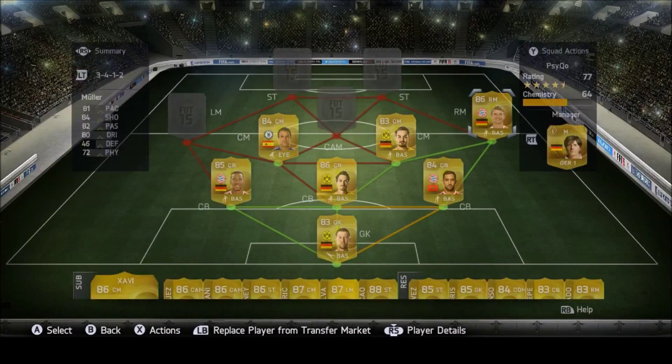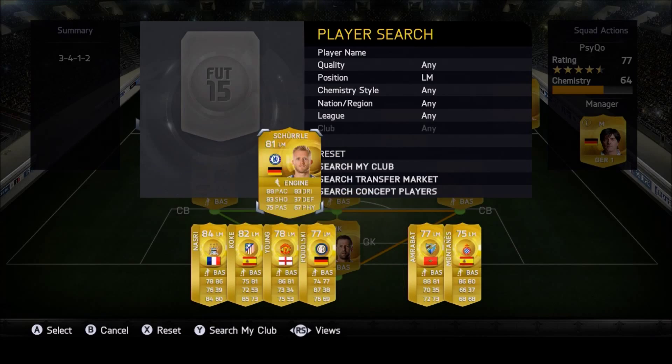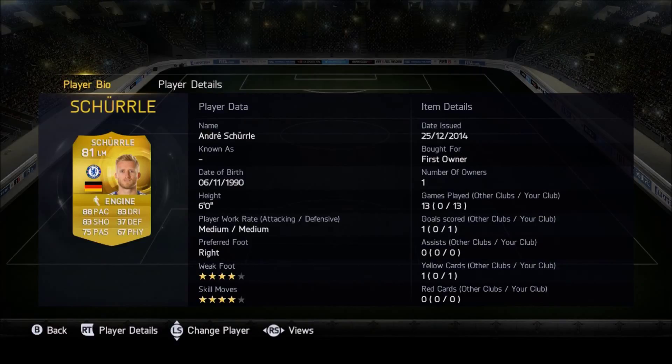Left mid we have Chadli — I just love him, I prefer him more than Hazard, I know that sounds crazy. He's amazing; I hate that he doesn't score too many goals but his pace and dribbling are just amazing — four-star with four-star skill moves, really sick player.